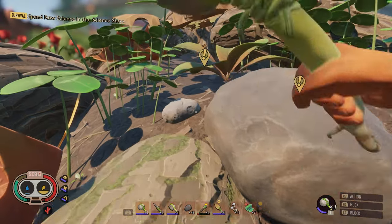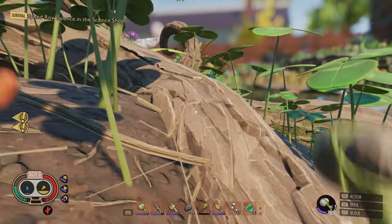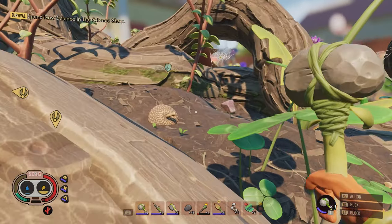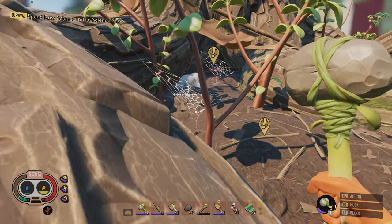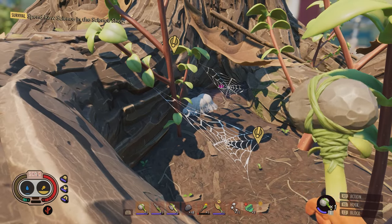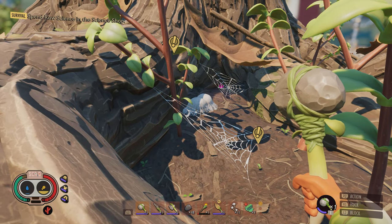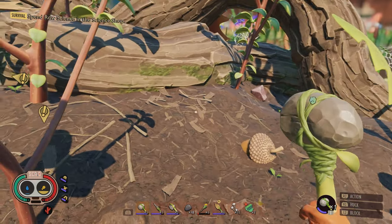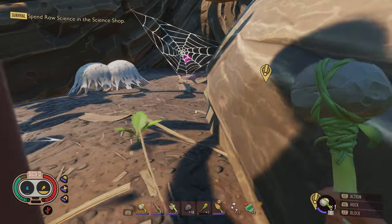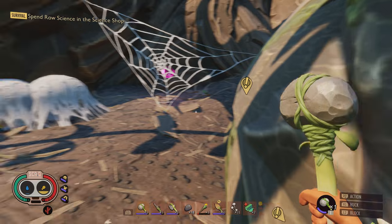I feel like if we ganged up on one we could do it. Maybe if you just sprint past it, get your stamina all the way up. Why are there so many spiders all of a sudden? Oh, like, are those egg sacs right there? I just want to go over there and bash it. I'm gonna go bash this egg sac. Let's not step in the webbing because you'd assume that would alert them.